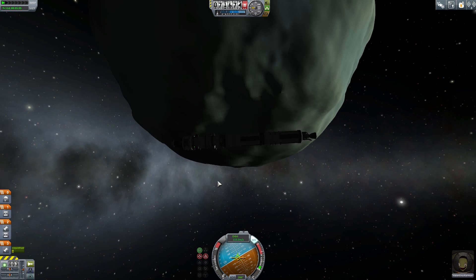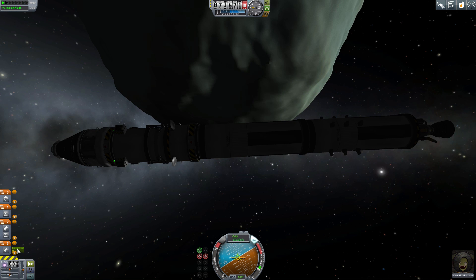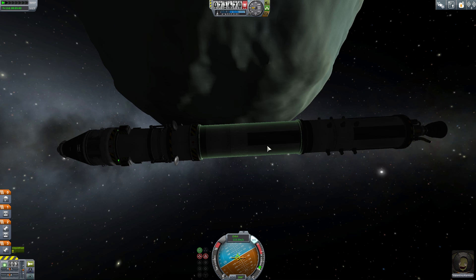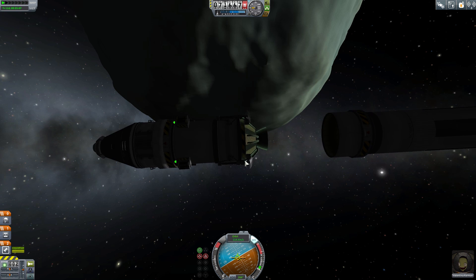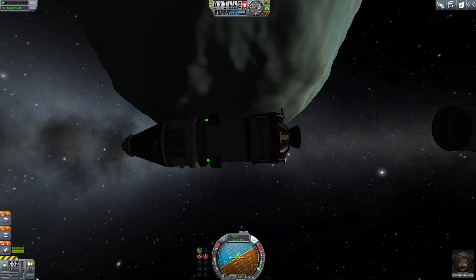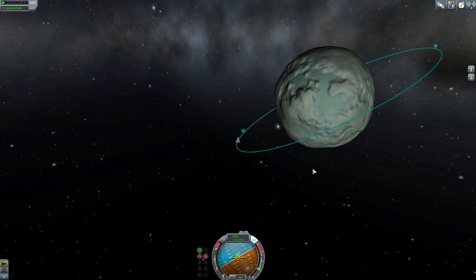Look how much fuel we have — it's about the same as what we had for the moon. Now I'm going to break a cardinal rule only because I know I have enough fuel: I'm going to stage and get rid of the extra stage, because there's plenty of fuel here to land. The point of landing on Minmus is to get as much science as you can. This vessel could probably land four or five different places on Minmus and grab all the science you could want. But we're just going to do one landing for now.